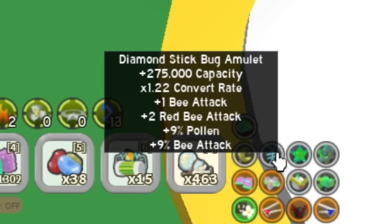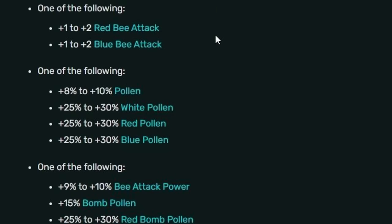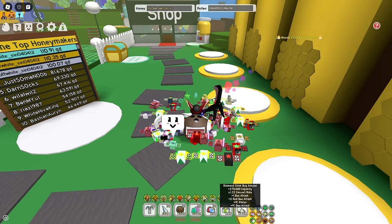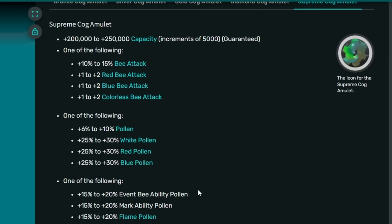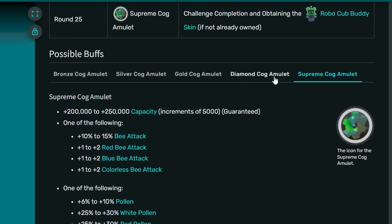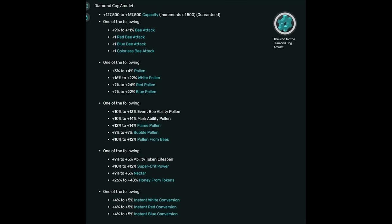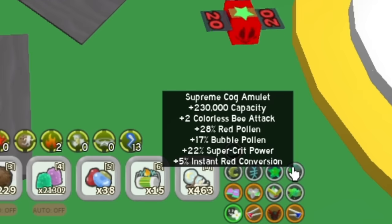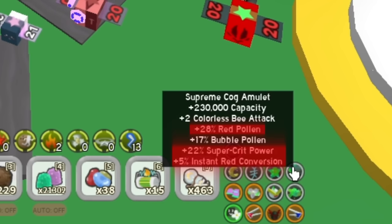Here's my amulet — I almost got perfect stats. Also, do not think that 10% Pollen is worse than 30% Red Pollen. It's complicated to understand and explain, but 10% Pollen will give you pretty much a similar boost to 30% Red Pollen. Now, Supreme Cock Amulet — this is a hard Supreme Amulet to get, especially with good stats. At least try to get a good Diamond Amulet. The perfect stats for Diamond Cock Amulet are: plus 11% bee attack — trust me, that's more than plus 1 Red Bee attack — then Red Pollen, Event Bee Ability Pollen, Super Critical Power, and Instant Red Conversion. It's hard to get 5 out of 5. Here's my Supreme Cock Amulet — this is 3 out of 5, not actually bad.